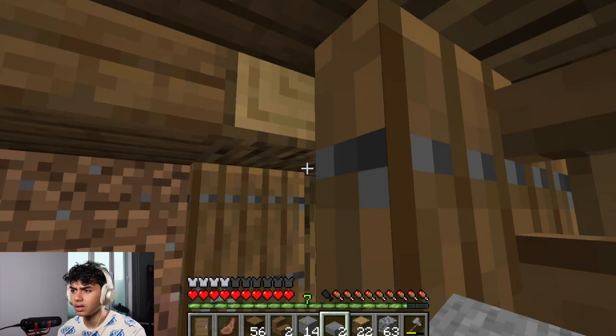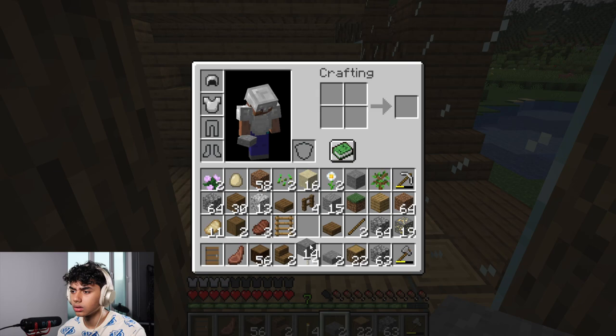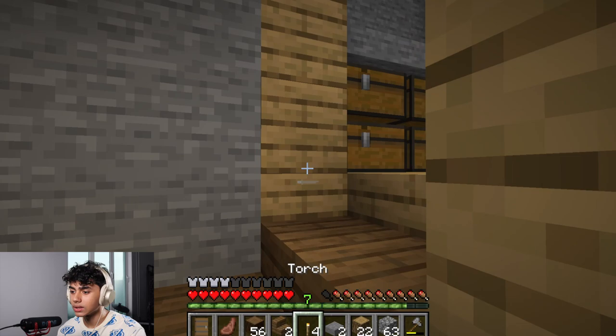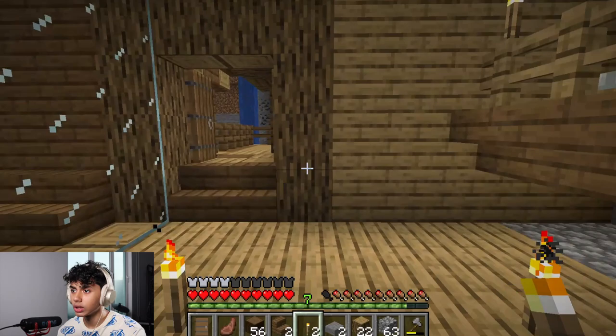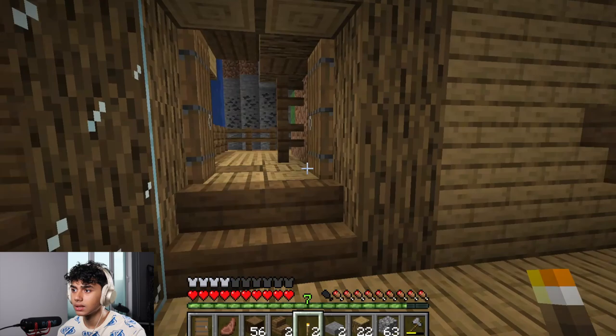That's weird. Maybe it's because I keep throwing things. Anyway, so let's just put some torches around the place. Let's put one here, one over here, one down there — because you can't really see it. And then we can put one over here and one over there. I think that should be bright enough. We should see what it looks like at night time.